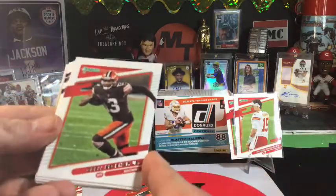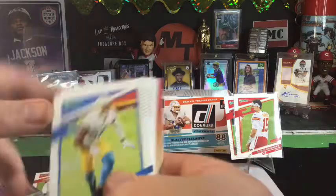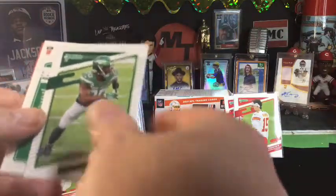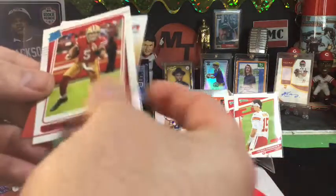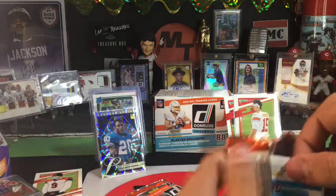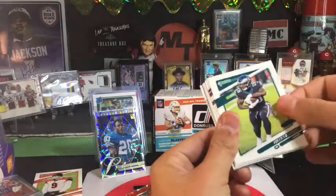After watching Sam open these I'm very disappointed because he could kill her with his Odell. Full ham — Murray, Fitzy, Hilton, Marcus May, another Barry Sanders — it's a Barry Sanders box! And Trey Lance — oh yeah, alright, alright, looking up, heading in the right direction. The quality of the card is good, it's in good shape.